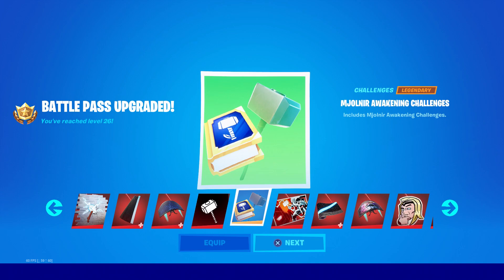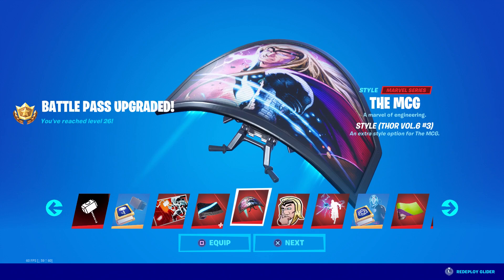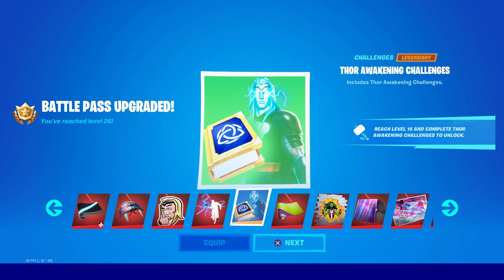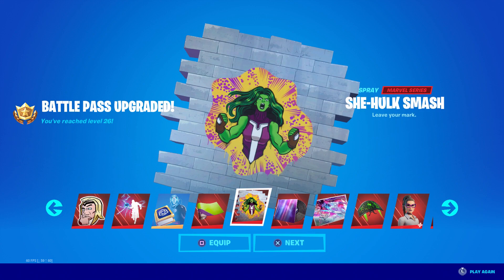We also got a loading screen, a wrap, another style for the glider, and an emoticon. It looks like you can use Thor's hammer as a glider as well. There are also challenges for Thor once you reach level 15. We also got the She-Hulk weapon skin as well as the She-Hulk spray. There's also Wars Horizon music included.